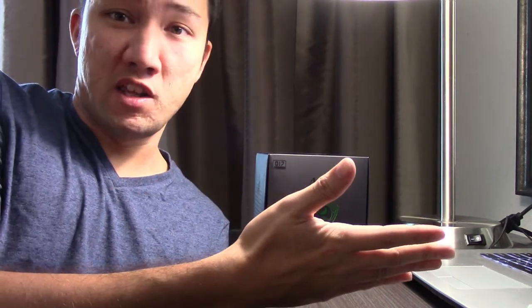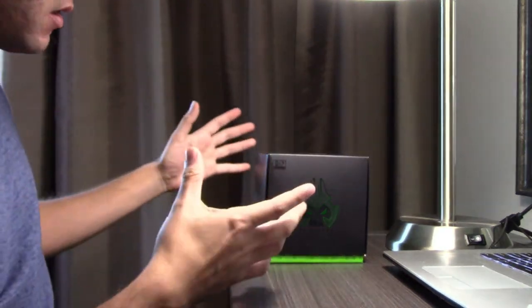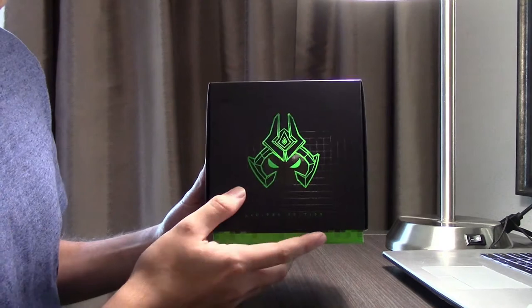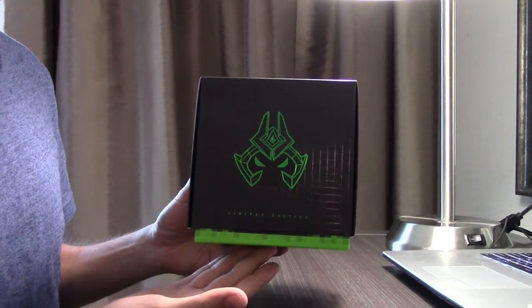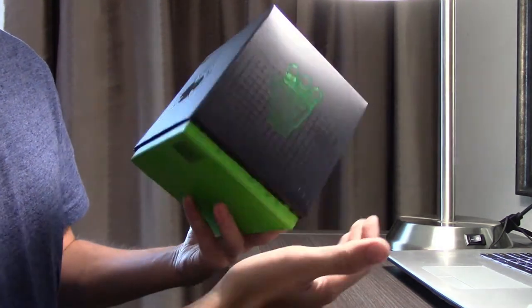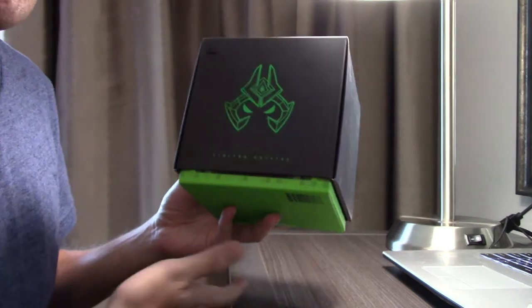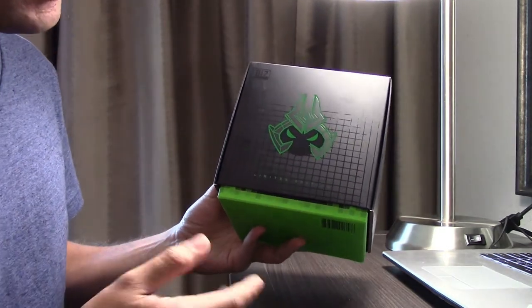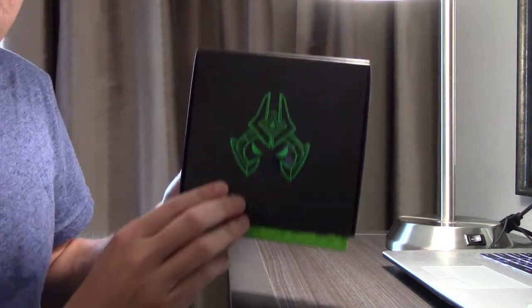The Final Boss Veigar figure has a completely different box setup. It has a black cover over the box, and what we're going to do is talk about the exterior of the box, then open it, then talk about the inside of the box, and then open that. So let's get started.